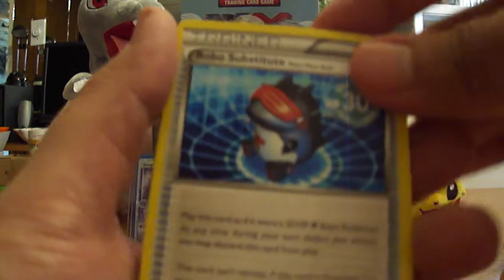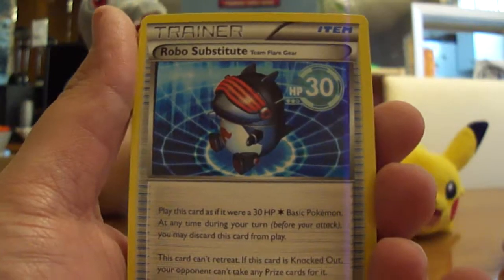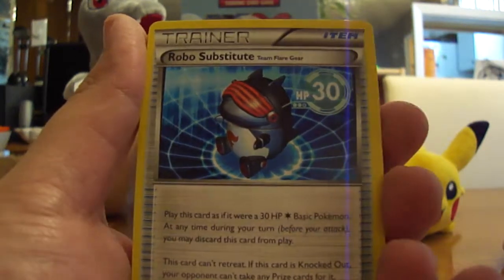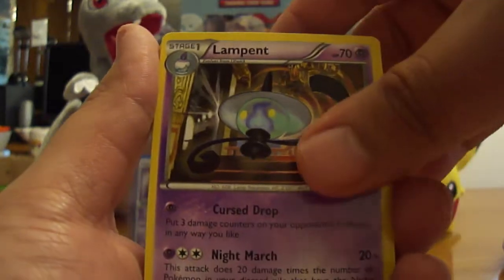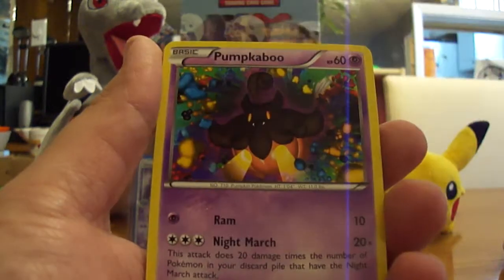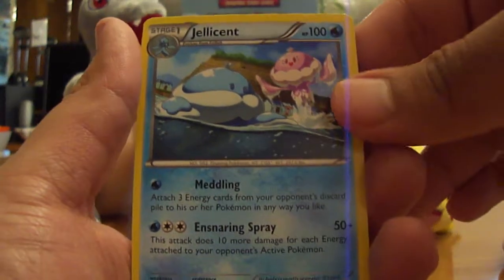It doesn't look like this one might be an EX, but still. We got a Robo Substitute. Now if you guys ever played the game originally, Robo Substitute is exactly like a Clefairy Doll — you can put it in as a basic Pokemon, it only has 30 HP, it has no attacks, but if it's knocked out, you don't take a prize for it. So it's kind of just a waste of a turn for your opponent. We got a Lampent with Night March, a Mystery Energy, Fletchling, Carablast, Skarmory, Pumpkaboo with Night March, a Chansey, a Bumblebee Reverse, and a Jellicent Regular Non-Holo Rare.